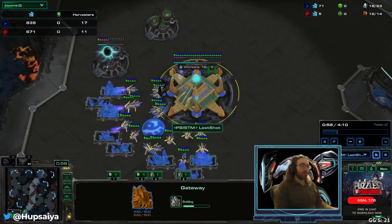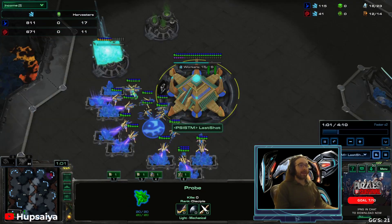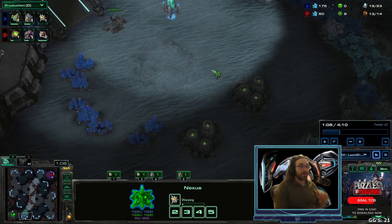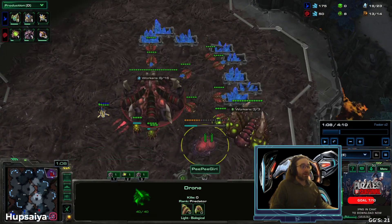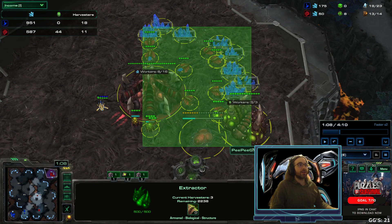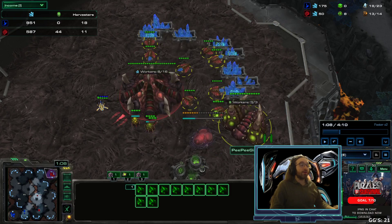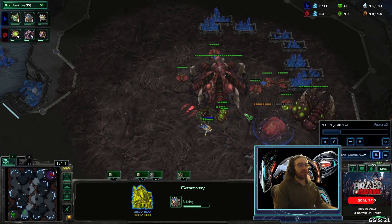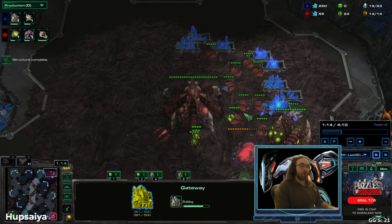I'm going to build my 17th worker and then my 19th worker is going to rally down to the natural. We come into the main base — this is important. This is a 14-14, not a 12-pool. If you're versus a 12-pool you need to make a zealot right away, make your cyber right away, and make your second gateway right away. This is a 14-14 or a 12-12.